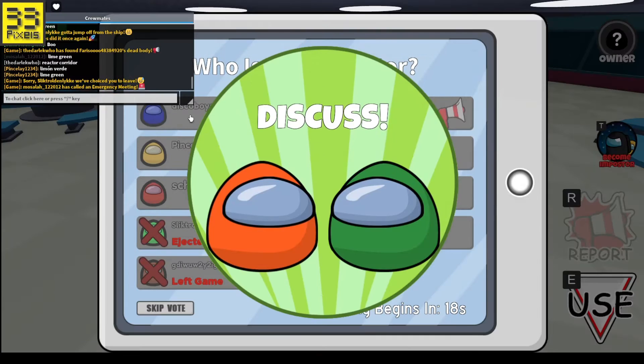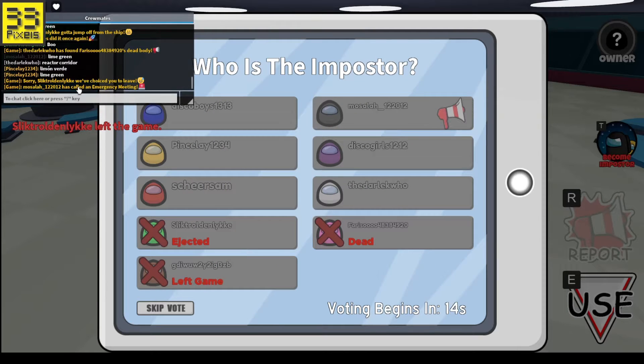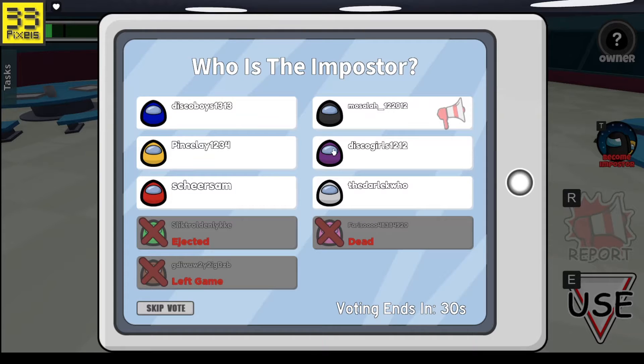Emergency meeting! Let's see who we're seeing. Let's say white - no, purple. Okay, let's say purple. So let's vote out purple everyone. Who is disco girls? Let's walk them out and see if it was actually them.